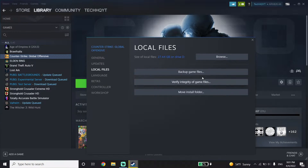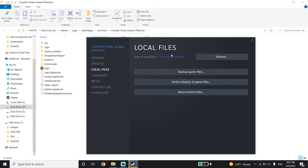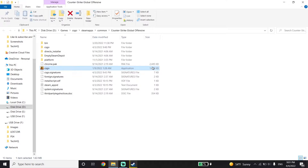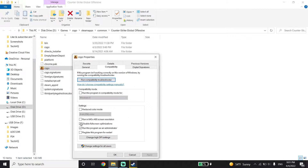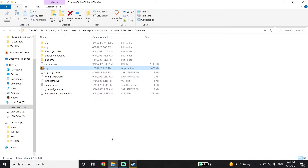Click on Browse and locate your install location. Right-click on the CS:GO application and click on Properties. Now click on Compatibility, then check the option 'Run this program as an administrator.' Also check the option 'Disable fullscreen optimizations,' then click Apply and OK.